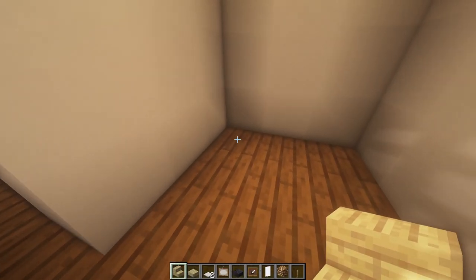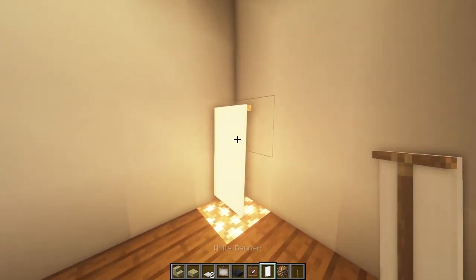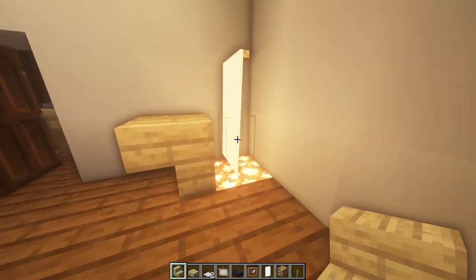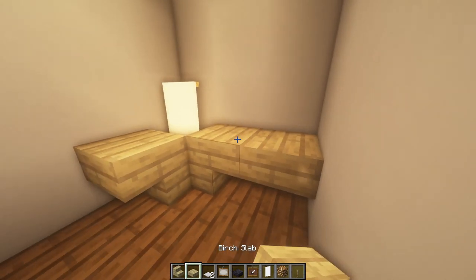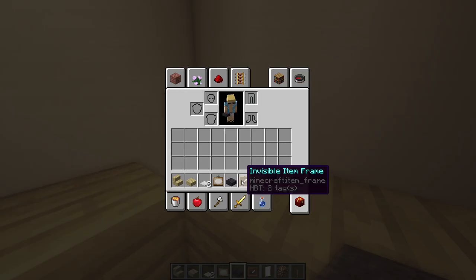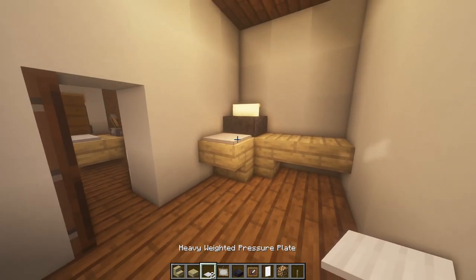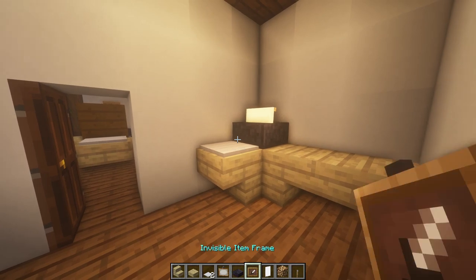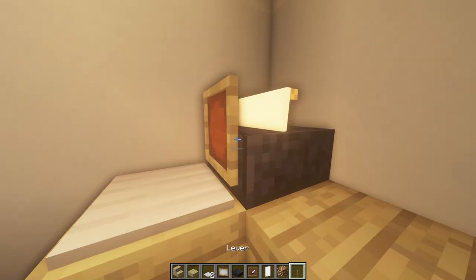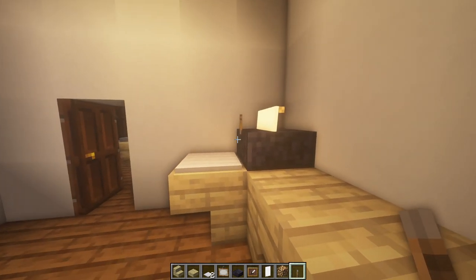The first thing we're going to make in the staff room is a little printer. Put some glowstone in the ground in the corner, then get a white banner and place it facing forward. Put a birch stair facing out, and continue the bench on this side. Place a polished blackstone slab above and an iron pressure plate — that looks like a printer. Add invisible item frames on the front with a lever inside, turned upside down to look like a switch.